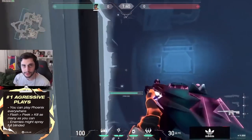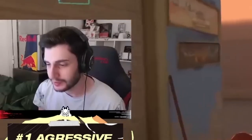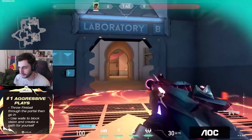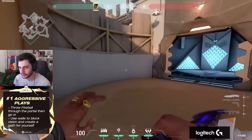You can ult and go through the portal. The champion is really aggressive and really good on this map. You can throw this to open the door and then teleport through — you can see through already if you have the right timing.